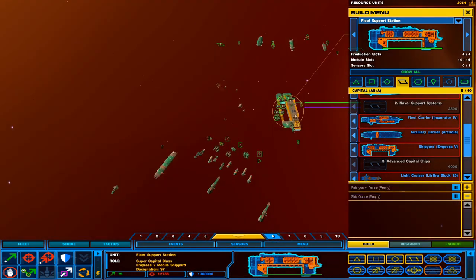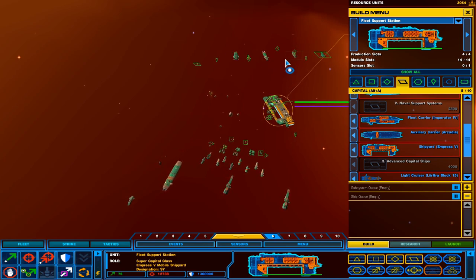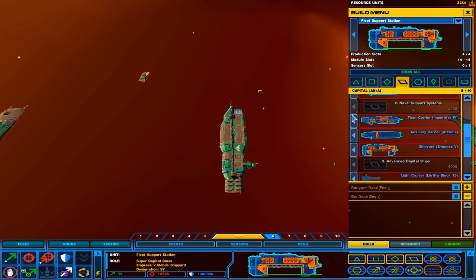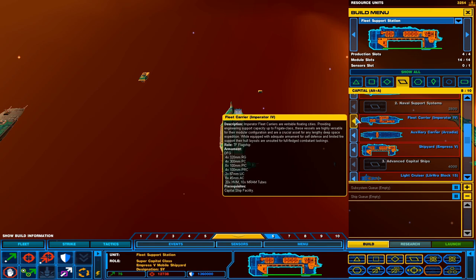First things first would be our carrier, which is here. We'll go ahead and read the description. Impertrator fleet carriers are versatile floating cities, providing engineering support capability for up to frigate-class ships. These vessels are highly versatile for their modular configuration and are a crucial asset to any lengthy deep space expedition. While equipped with adequate armament for self-defense and fire support, their hull layouts are unsuited for fully-fledged combatant taskings. So this is the TF flagship, the main carrier role, basically.